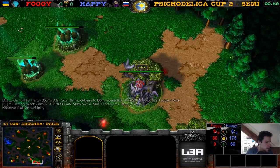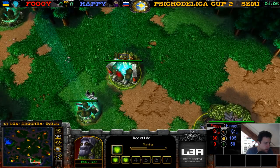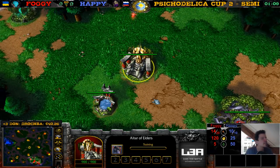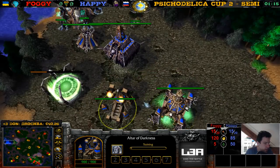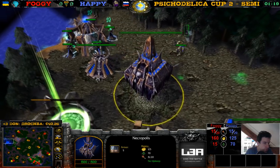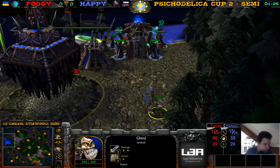Hi, Choco. Okay, let's see what we have here — is it a Warden? No one knows yet, because even Foggy doesn't know yet. He probably hasn't decided yet — he will decide right now. And what does he take? A Demon Hunter, okay. Well, this map is not really a Warden map, so Demon Hunter makes more sense. We have a Death Knight here, we have ghouls, we have a Necropolis, and a ghoul.